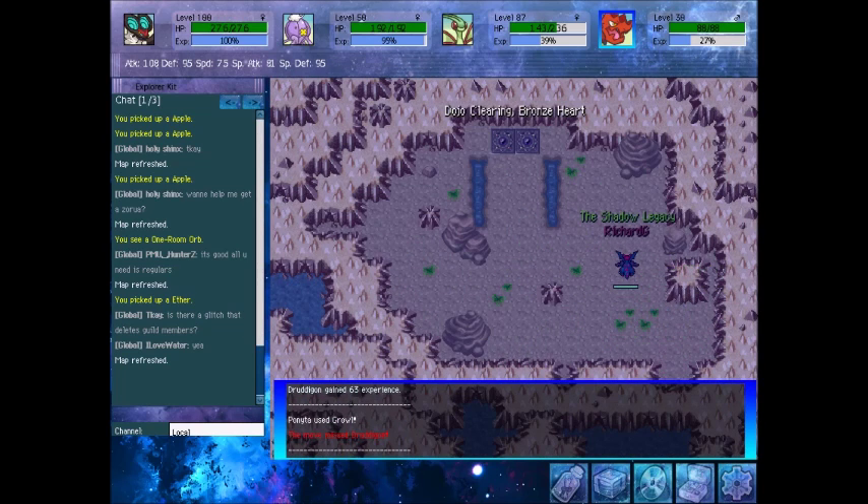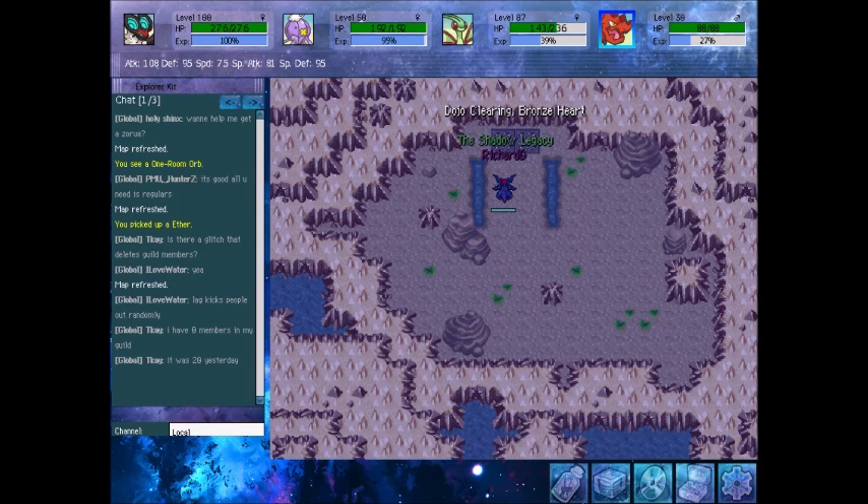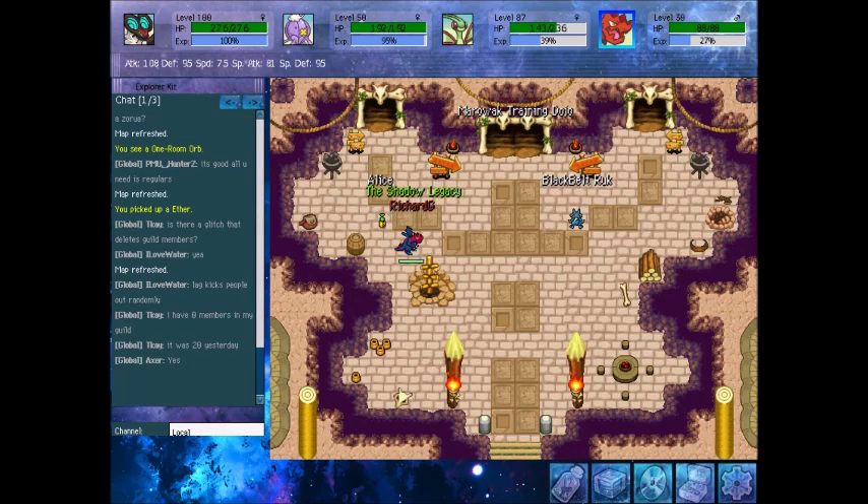After 5F, there isn't even a boss. It's just an end room, there's nothing here — just an easy way out of this place. No boss. Back in the older version, there was a Medicham boss after the Bronze Dojo, but now there is not. So, that's Bronze Dojo.